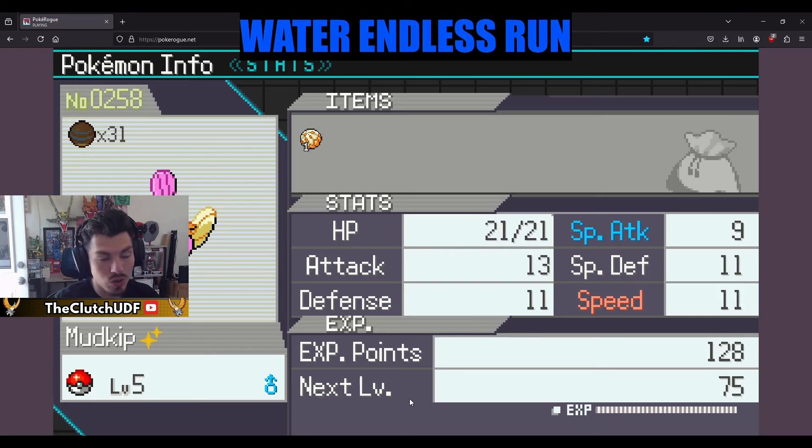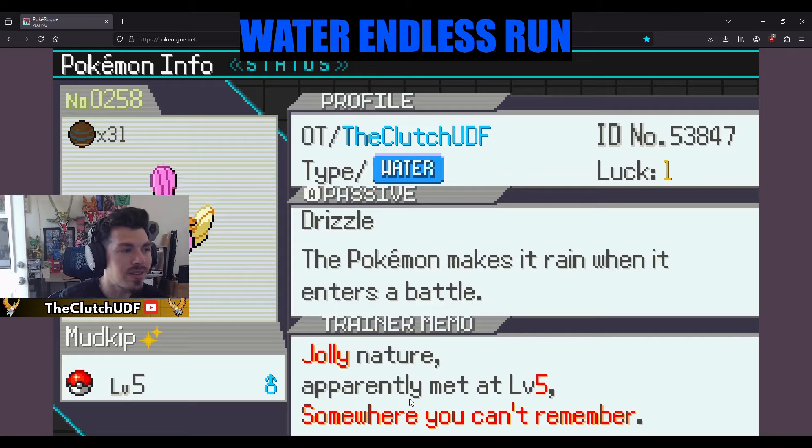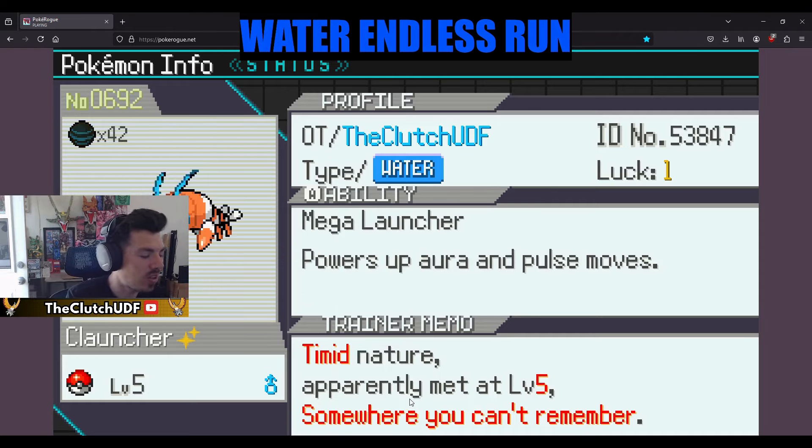This is also a mega — Mega Swampert gets Swift Swim, so in rain and Drizzle it'll be a lot faster than everything else, and Jolly just ensures that. We have Torrent as the base ability and Drizzle as the passive. We don't have one rain setter, we have two.